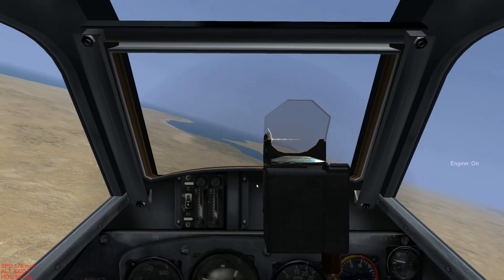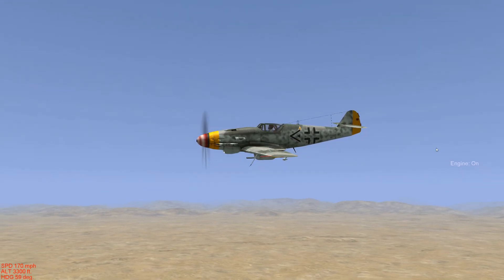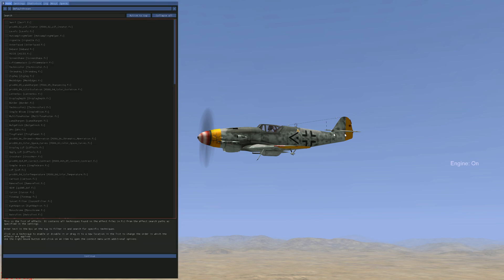Hit your F2 key for your outside view. Pause it and get a good view. Hit your Home key again and there are your options for ReShade. You can see the effect take place as you're clicking on the effects.